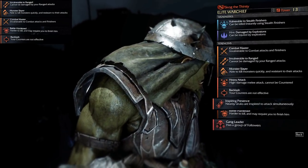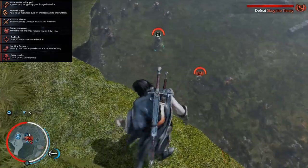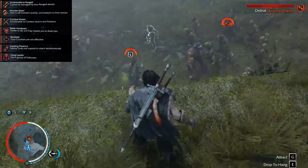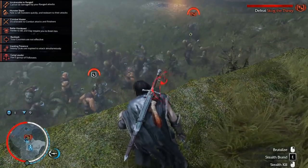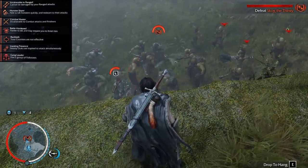Inspiring Presence and Gang Leader are a set of abilities that combo very well together. Gang Leader makes it so your Orc will bring in another set of Orcs to help fight for him. If you can't find Gang Leader, Summoner is just as good. Inspiring Presence makes it so all of those Orcs he brings in attack simultaneously, making it very difficult to block and allowing them to wipe out other Orcs very quickly.